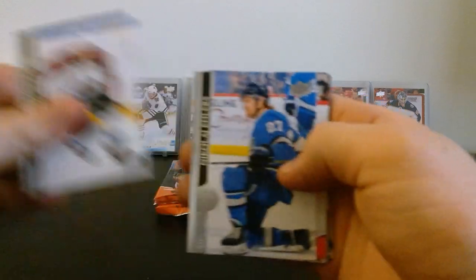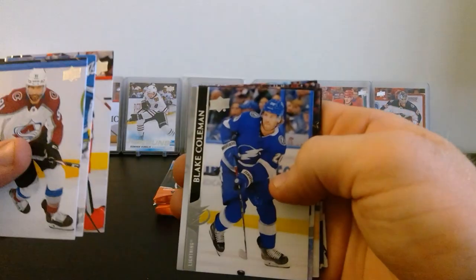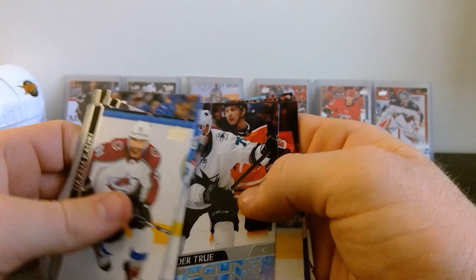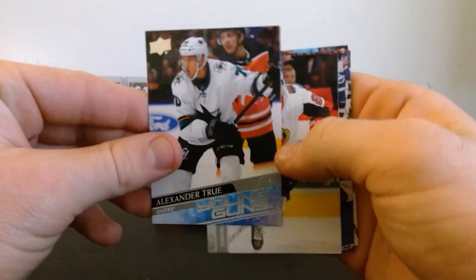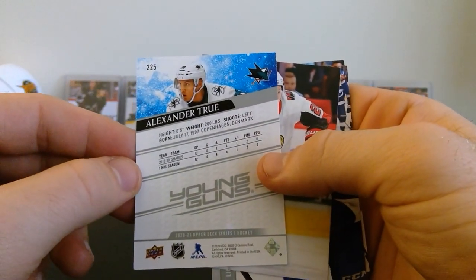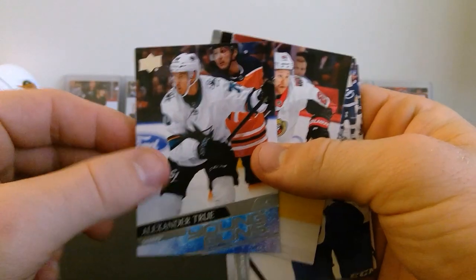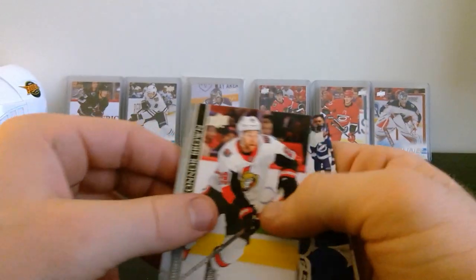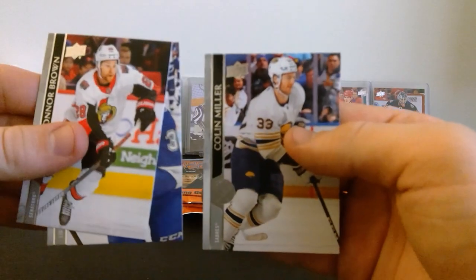Next pack - Nazem Kadri, Nikolaj Ehlers, Artem Anisimov, Blake Coleman, and Young Guns of Alexander True for the Sharks! I have no idea who this guy is - 12 games played, no goals last season. So Alexander True - another Young Guns! But also Connor Brown, Yanni Gourde, and Colin Miller.